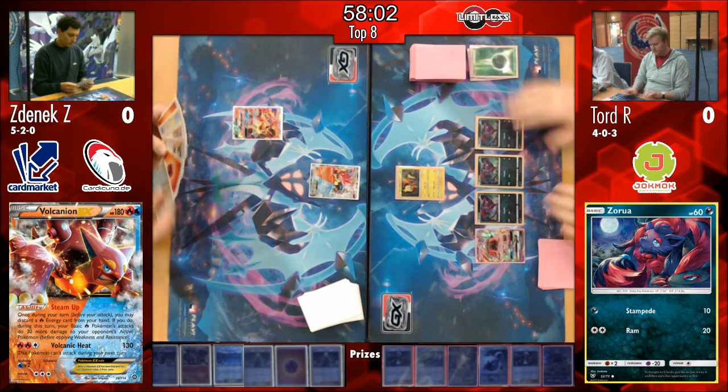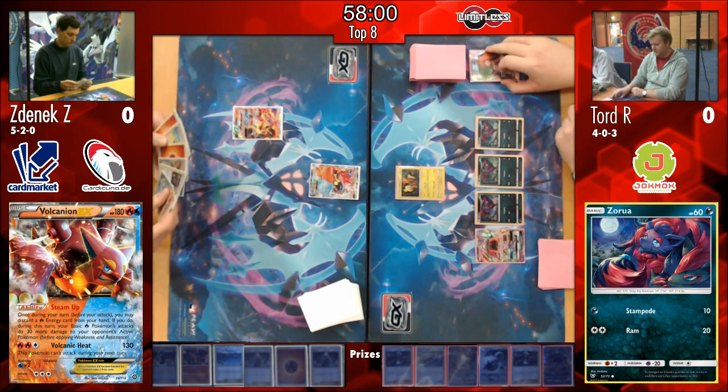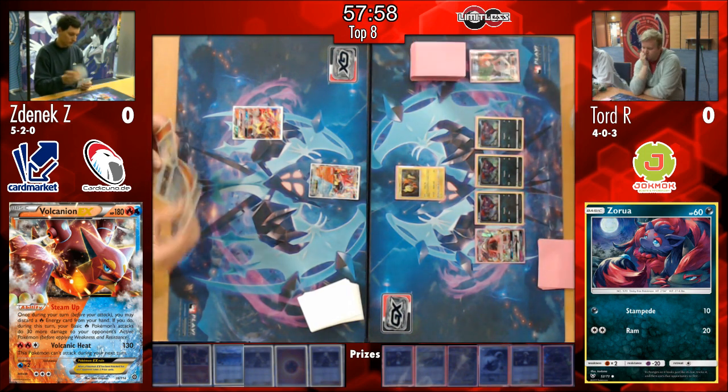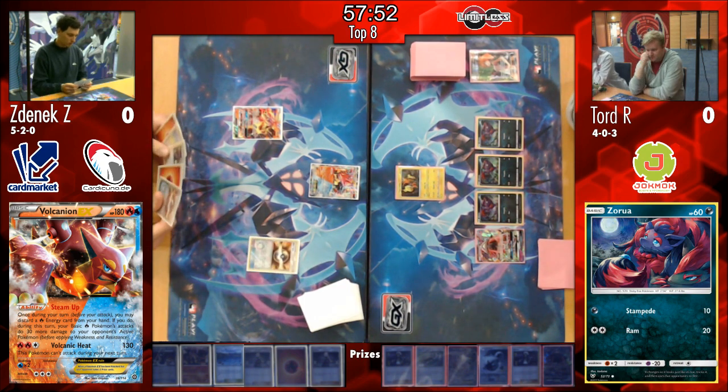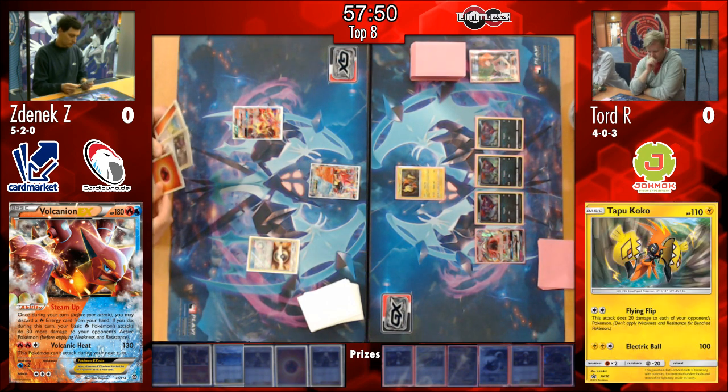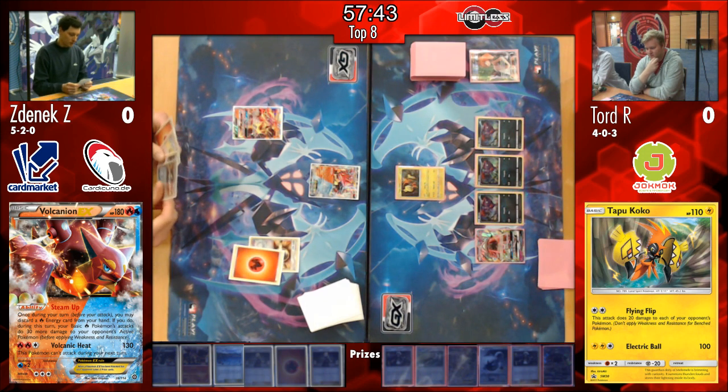And as well, I think when you're going up against Tord, who pretty much knows this matchup inside out - he's probably tested this hundreds, even thousands of times. Zenyak is going to have to maybe have some tricks up his sleeves, perhaps even using that Oranguru there to keep those Elixirs coming through his deck, so he's able to power up those Volcanions turn after turn after turn.